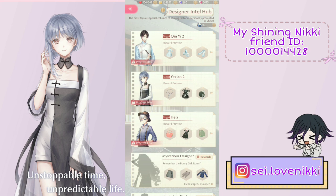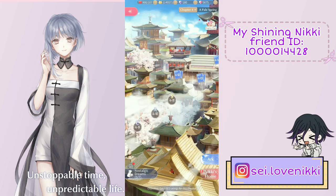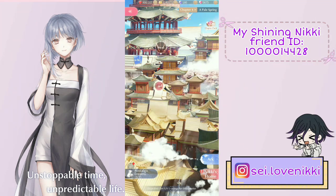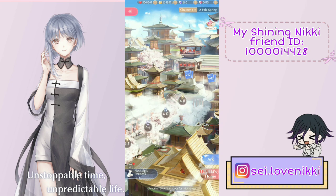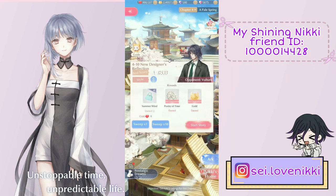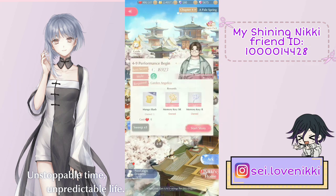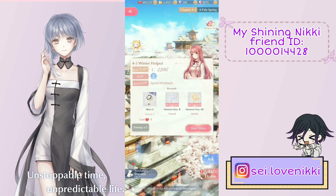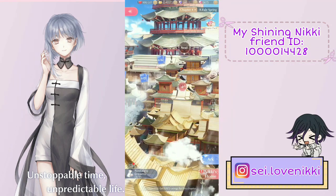Make your stages the main thing and use the designer intel hubs as the stages direct you to, so you don't spend all your tries only to discover you need an item to beat a chapter and have to wait until tomorrow. I'm currently stuck on chapter four — for the next chapter I need eight S ratings, but I'm getting low scores. I needed to upgrade my Capricot reflection to beat one stage, and I need Zoe for two more. As soon as I get Zoe I should be able to progress to chapter five.